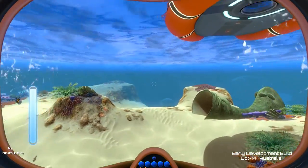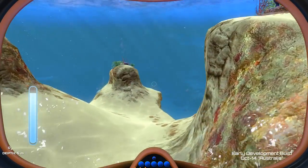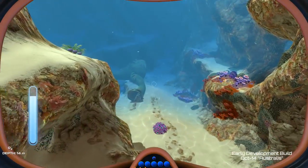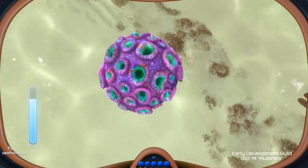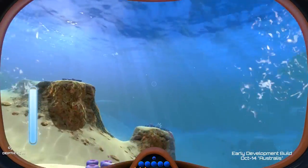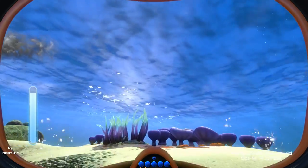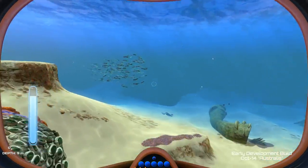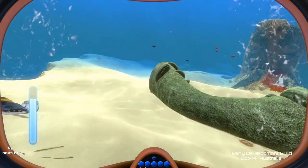Oxygen tends to run out fairly quickly in the early game. Right now you can only stay underwater for maybe three to five minutes before you start to run out. You can go down to these little brain coral things and wait for them to shoot air bubbles at you, which is nice, but it would be nicer if we had a bigger oxygen tank. I need metal to build one, so I'm looking for scrap metal — there's some down there under that school of fish.